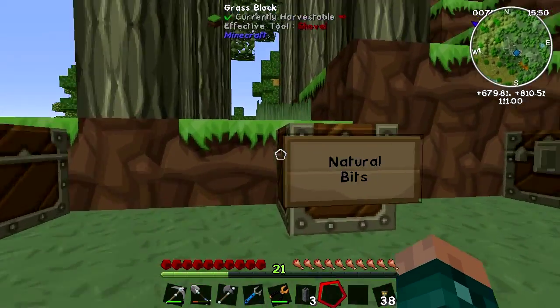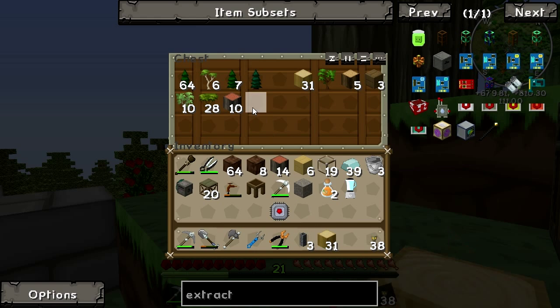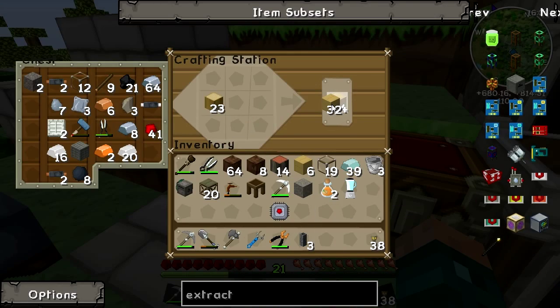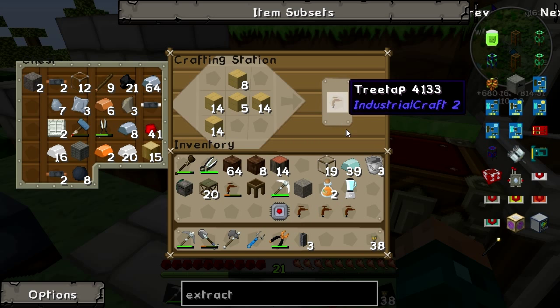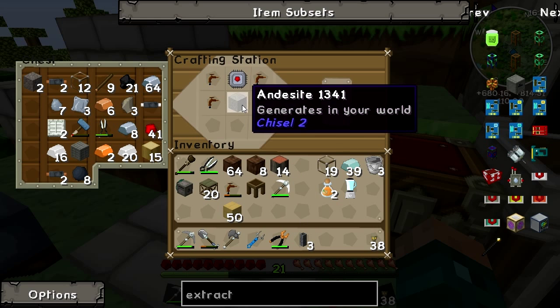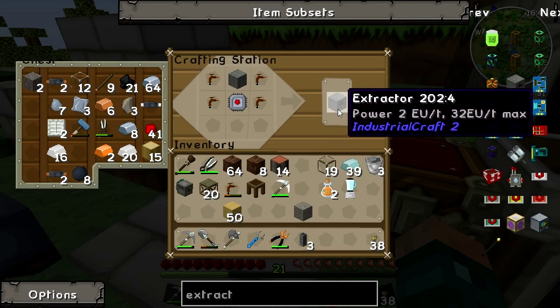We need a load of tree taps, which means we're going to need a load of wooden planks. We need four tree taps in total, which do not stack. Take our four tree taps, put them around the side with an electronic circuit and our basic machine casing, and you get an extractor — the super tree tap, as it calls it.